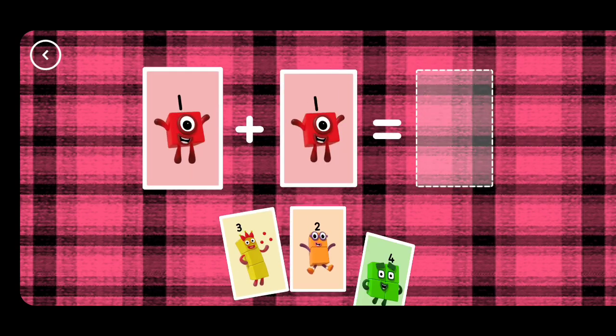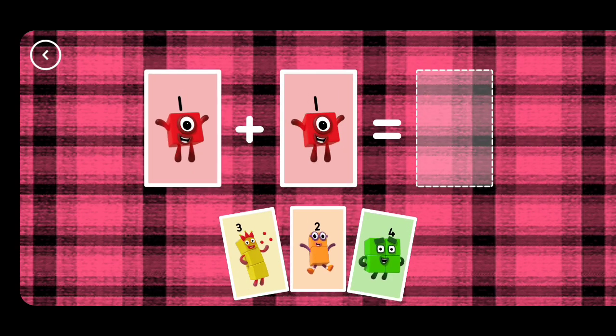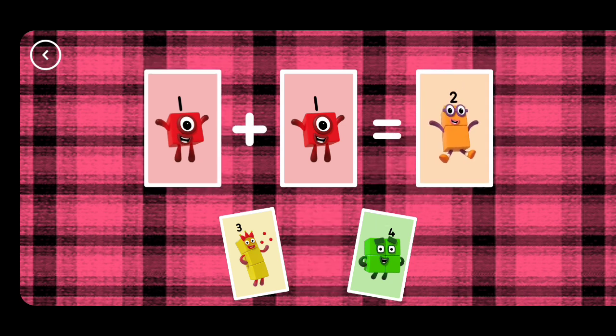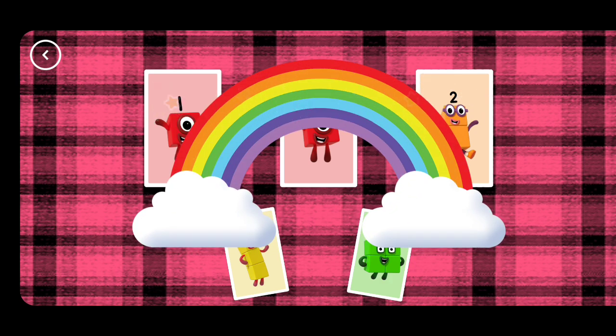If you start with this many and add this many, how many do you have all together? Two. One plus one equals two. That's the correct answer.